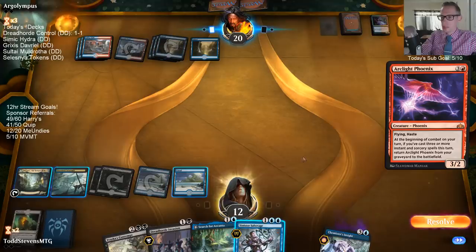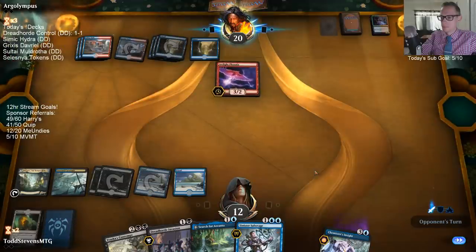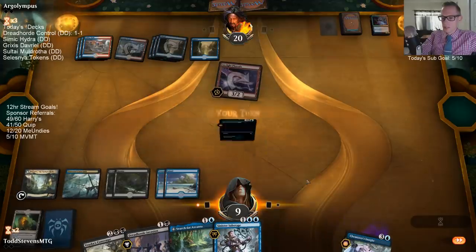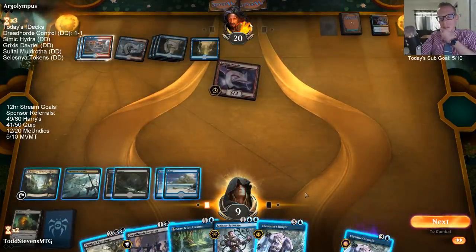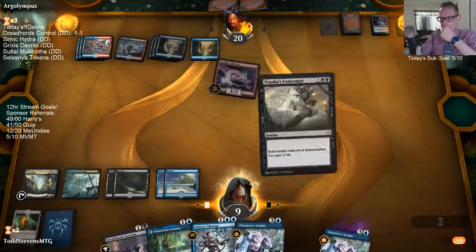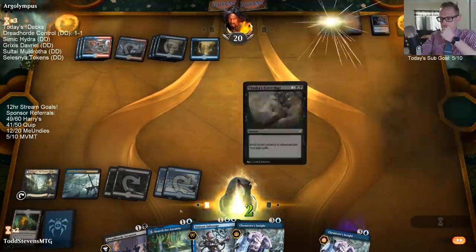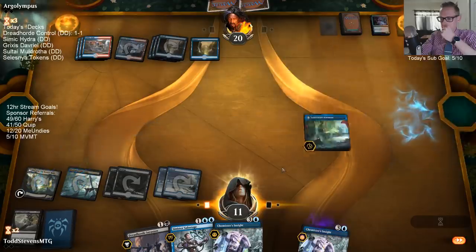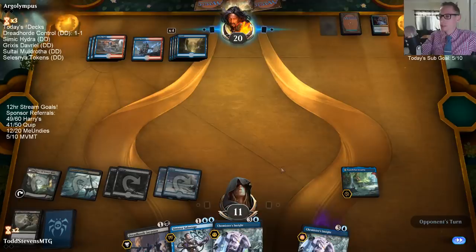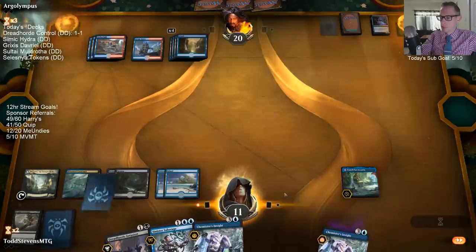I haven't felt like Ugin's really been needed to deal with Enchantments since we have the Blast Zone - gets rid of them. Blast Zone's kind of cool. That's an annoying card to counter. Can we draw a land please? I should not have gotten rid of that Drowned Catacomb - hit so many non-lands in a row now. I'm a little worried about playing Dreadhorde Invasion and losing the life right now.